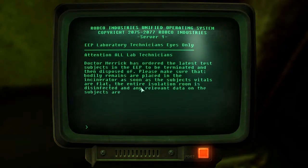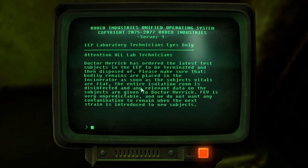Dr. Merrick has ordered the latest test subjects in the EEP to be terminated and disposed of. Please make sure that the body remains are placed in the incinerator as soon as the subjects' vitals are flat. The entire isolation room is to be disinfected and any relevant data on the subjects given to Dr. Merrick. FEV is very unpredictable and you do not want any contamination to remain when the next strain is introduced to new subjects.